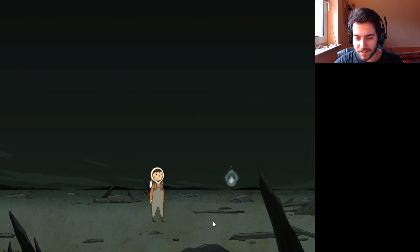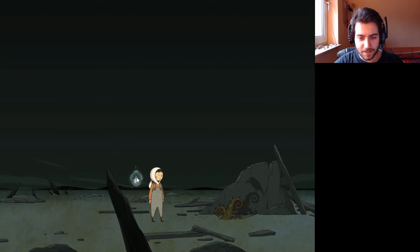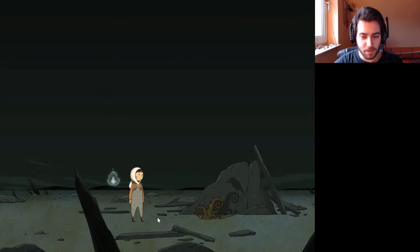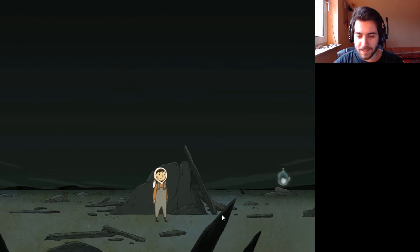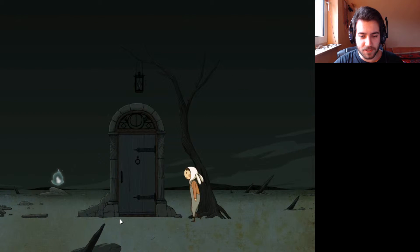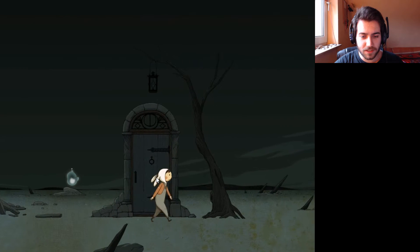I've got a little blue flame friend, apparently. Hello, little guy? Oh — you trying to mess with my buddy? So I guess this is sort of a tutorial then. I'm getting some Heart of Darkness vibes — like, shadows that don't have a physical manifestation in the world, kind of thing?